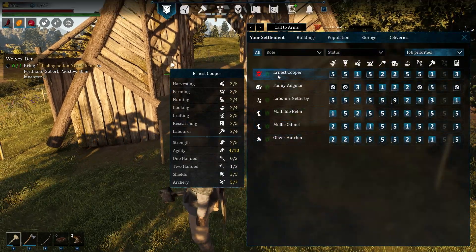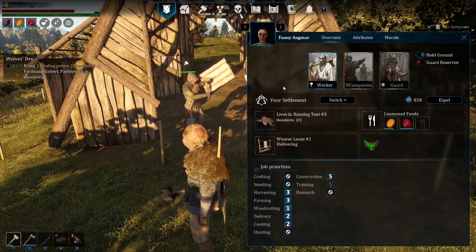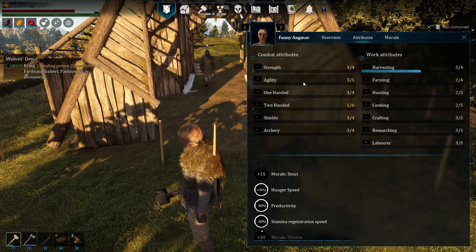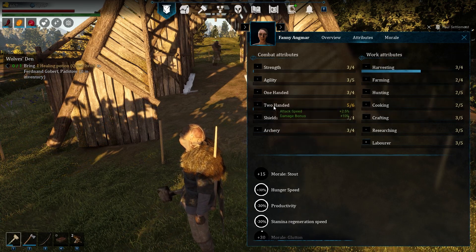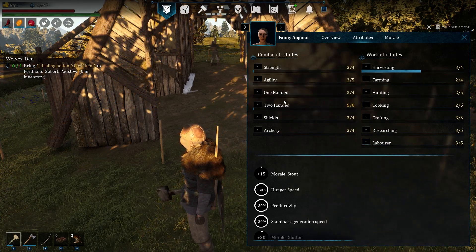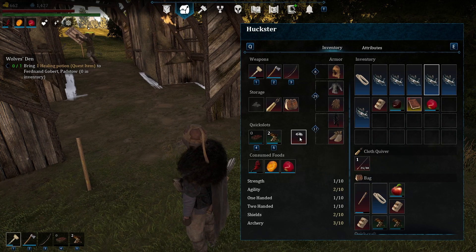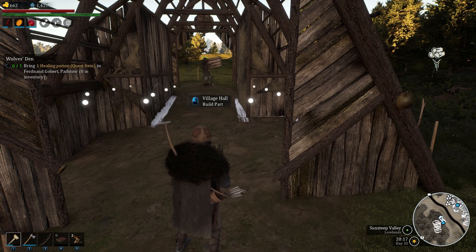I dealt with the raid. I have one casualty. The one that got me was Fanny, who does my wood collecting. She's got really good two-hands. I gave her the same gear that I'm wearing - the best gear - the only ones with the best gear at the moment because I ran out of resources. But for some bizarre reason when she's collecting wood she'll put her weapons away, grab a log...